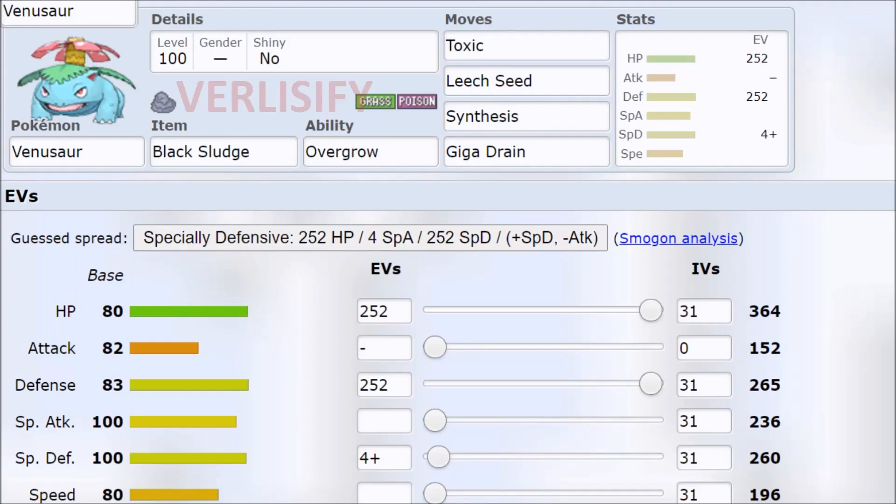Welcome back Wolfpack, Verliss here, and this is how to use Venusaur in Pokemon Brilliant Diamond and Shining Pearl.